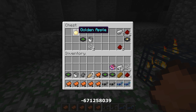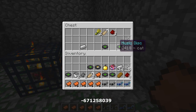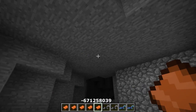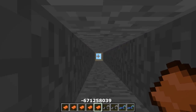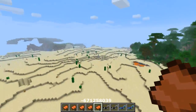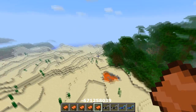In this chest we have a golden apple — extremely rare to find naturally. You also get more music discs, another name tag, more redstone, and more strings. We are almost at a full inventory within about a minute of starting this map. It's really crazy — almost a full inventory of amazing goods.